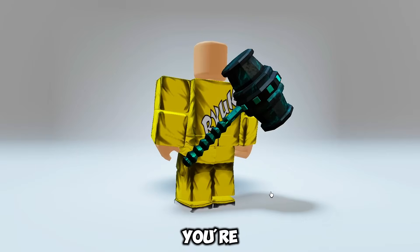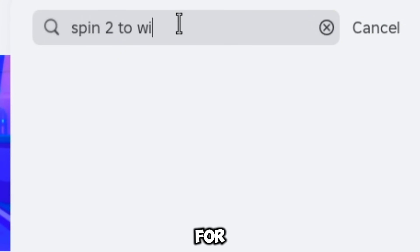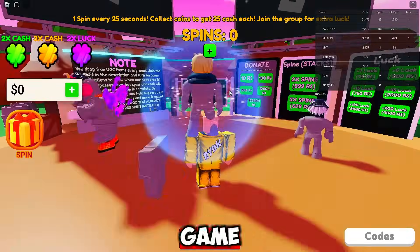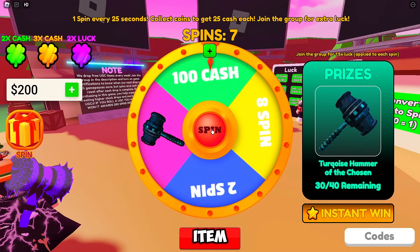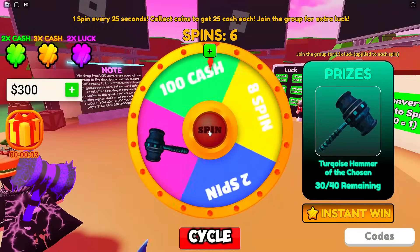Next up, you're about to score this epic blue hammerback item for free — it's time to bring the hammer down. Search for Spin to Win Free UGC and choose the one that says 'odds doubled' — yep, double the odds, double the fun. Enter the game and get ready to spin like a DJ at a party. You need to spin the wheel to get that hammer item. If you land on coins, you can exchange them for more spins.